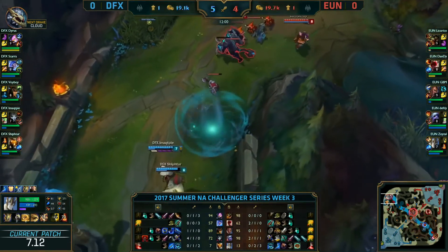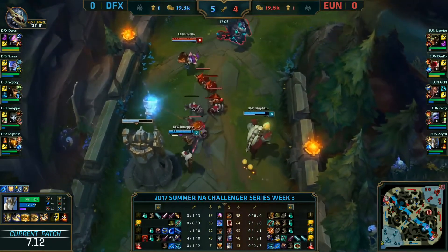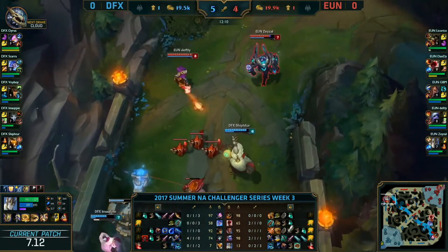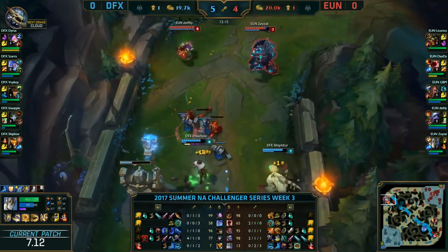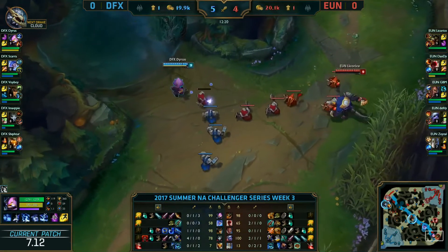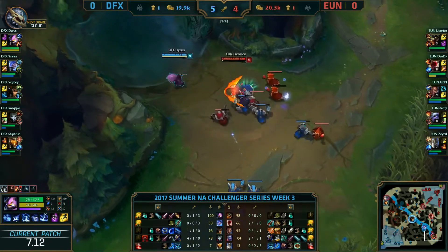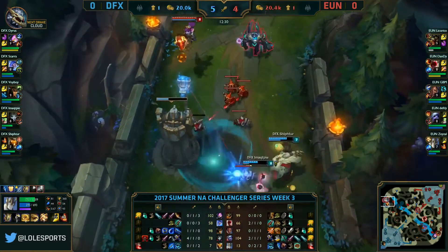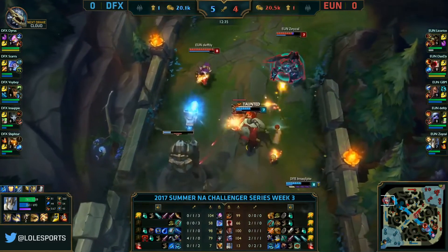Huge advantage swinging back — game is now even. If you're Qtpie you've got to be pretty happy, because the big problem was you were down a lot in farm. How do you get back into the game if Tristana just keeps pushing you in? Turns out four kills is a great way to get back in, even up that gold a little bit. Still at a 20 CS disadvantage, but those extra two kills are going to more than make up for that. United and Delta Fox both have their dual lanes on the top side of the map, with Dyrus on the cannon minion now, having some extra gold over Licorice.